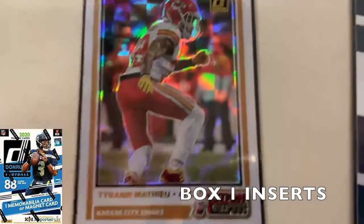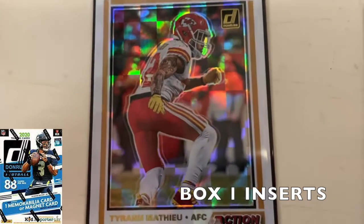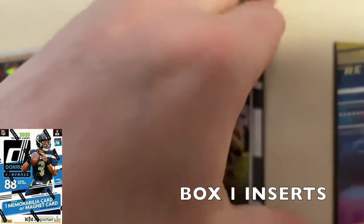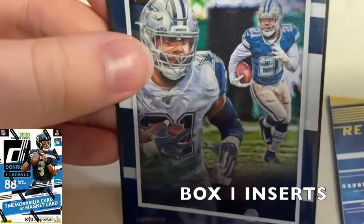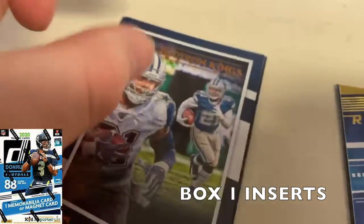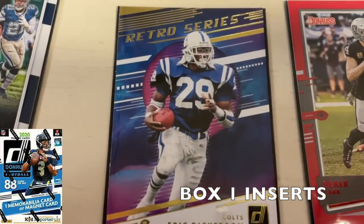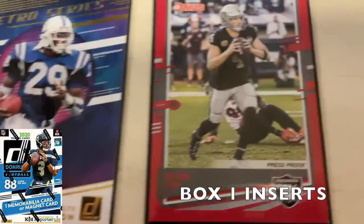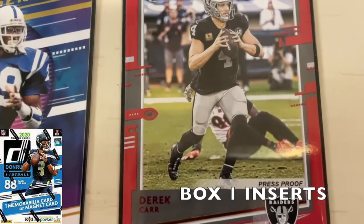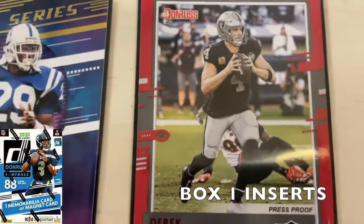Now looking at some of the inserts from the first box. We got an all-pro action insert — Tyron Matthew out of the Kansas City Chiefs, a nice-looking card. There's also a canvas card with a different texture — Ezekiel Elliott. A Gridiron Kings Ezekiel Elliott insert. A retro series Eric Dickerson from the Colts, very throwback-looking. And a red press-proof Derek Carr card, which was a decent pull.